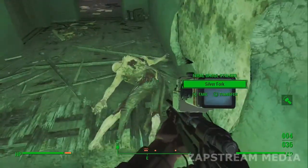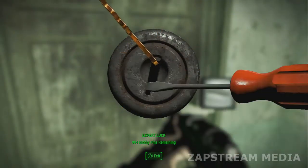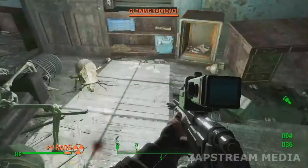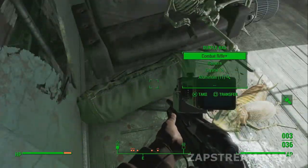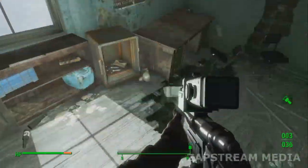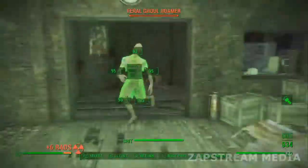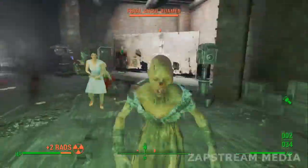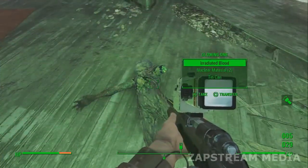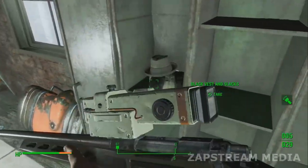However, there was this thing where gunners attacked the castle, because that's where I have all the power armor. These gunners attacked, and all these companions I have there at the castle started wearing my power armor. One of them got killed — just some random Minuteman. So all I could do was salvage the parts. I'm currently looking for other spots to collect more power armor.